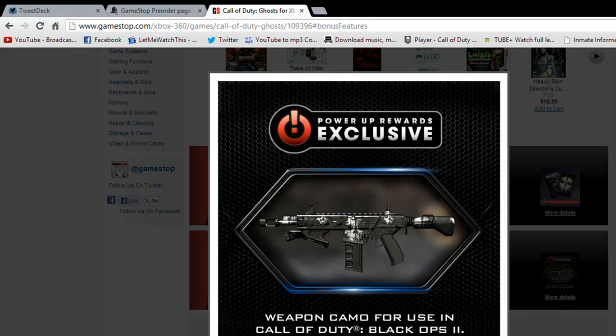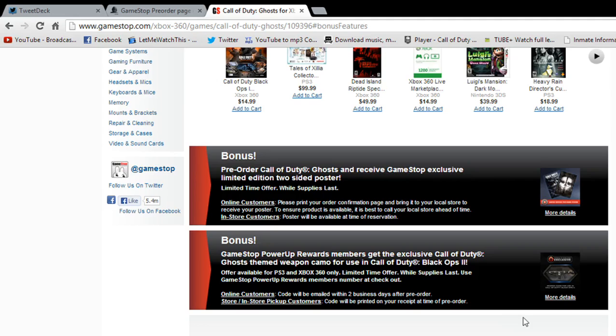You also get a bonus weapon camo — this is the Call of Duty Ghosts weapon camo for Black Ops 2. For online customers, they'll get the code emailed to them within two business days.